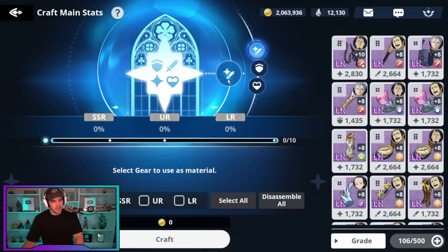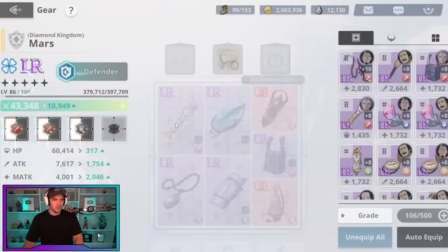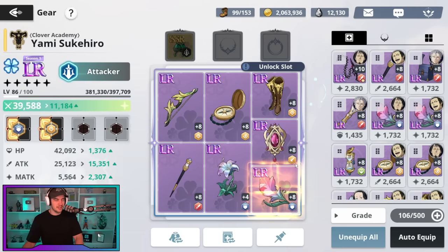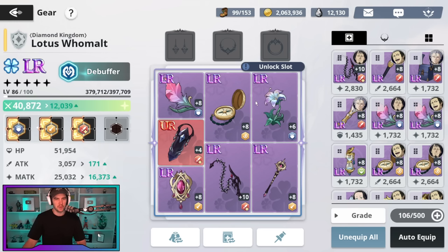Let's quickly touch on builds. For your tank, I normally do four defense pieces and three attack pieces. For your healer, which is normally going to be Charmy, I just go magic attack — I did put a defense on to make her a bit more chunky. On my Yami, who's my attacker, I'm going all out attack, with one magic attack since he still benefits a bit from it. For Lotus, you could argue for the four-piece boosted speed set, but I went all magic attack on him for extra damage. Because most of what I'm looking for is attack or magic attack — with the exception of defense pieces on Mars — I always craft for attack and magic attack.